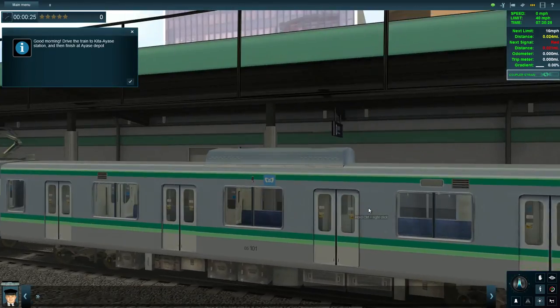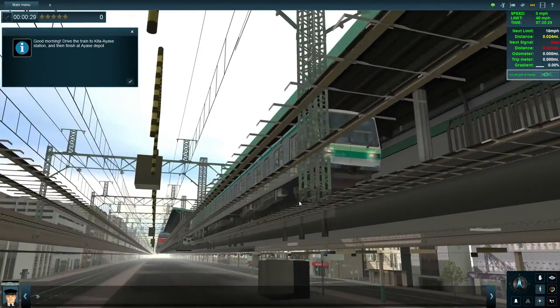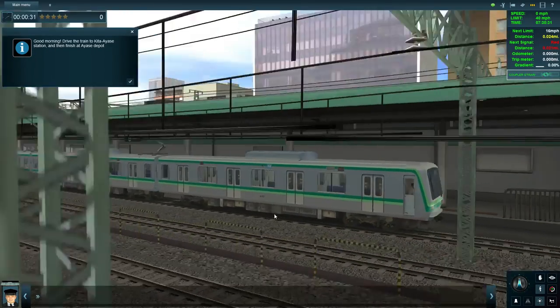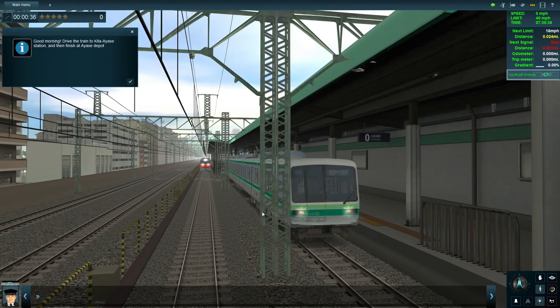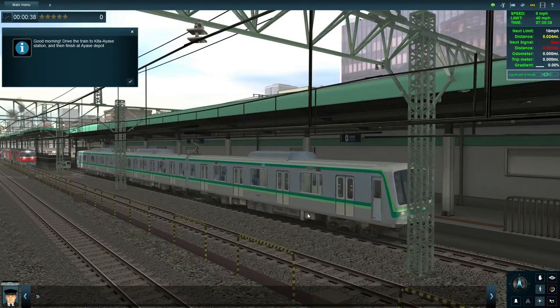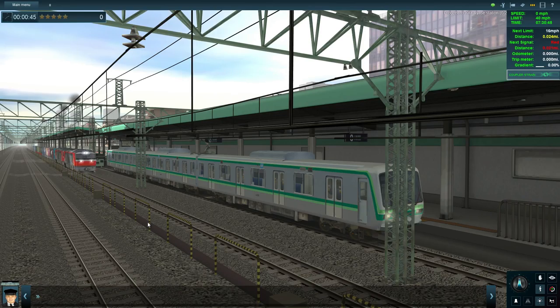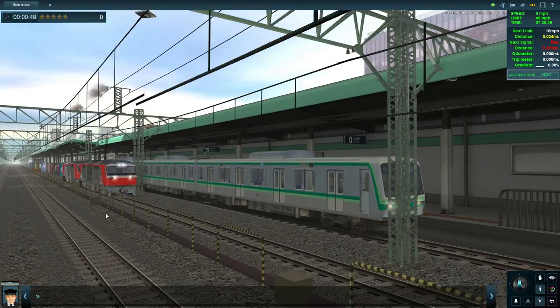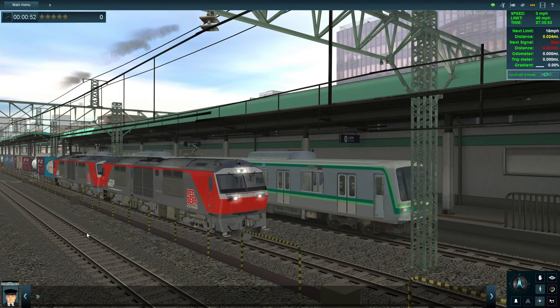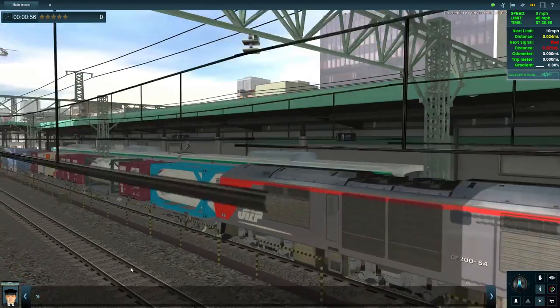So we're in Japan and we're going to be taking one of these commuter trains out - this is different to what I've done before. I've had a request for a different setup; someone wants me to have a look at the Settle-Carlisle route and I shall do that as soon as I can - I just need to ask Oran for the actual route.